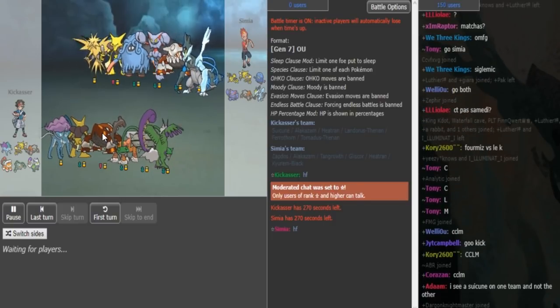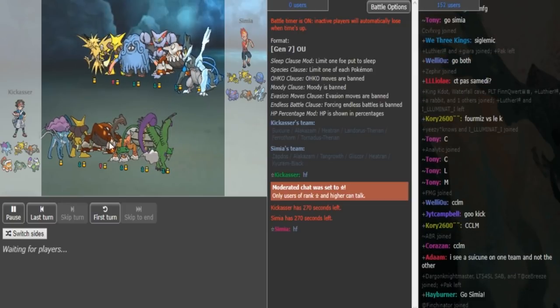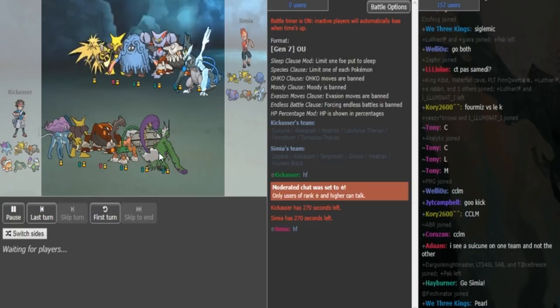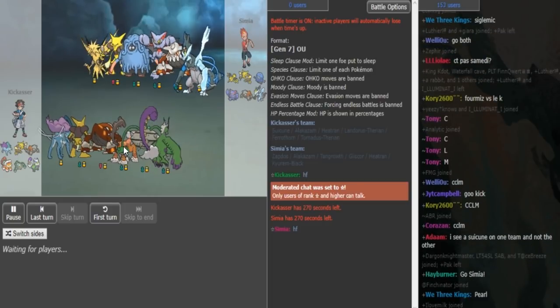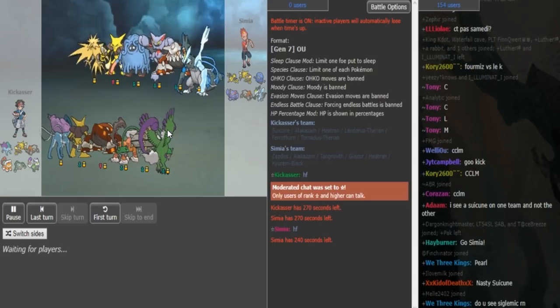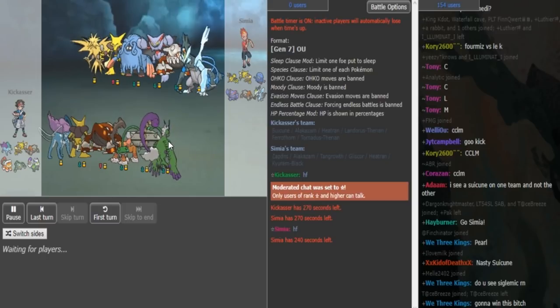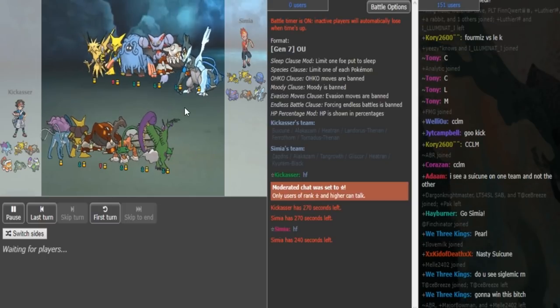Most French people I see use Heatran - it's usually a SpeDef Heatran but quite often they run Toxic. The Z-move user on Kick Asher's side - Landriss is probably gonna be Scarf. The Z-move user on Kick Asher's team is either the Torn or the Heatran. I'm not 100% sure - I'm kind of assuming it's the Tornadus because usually they're like the bulky leftovers Toxic Heatran.